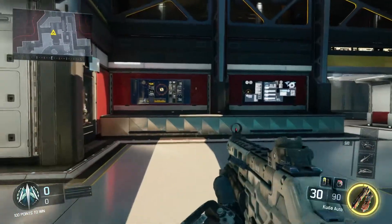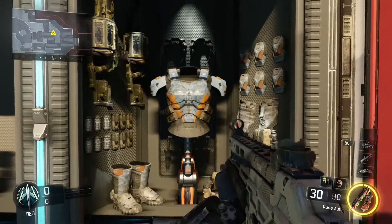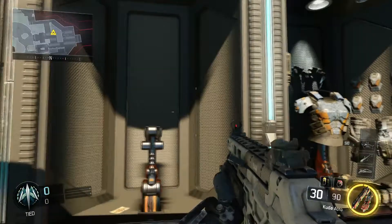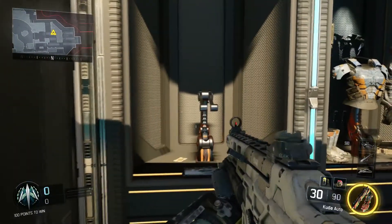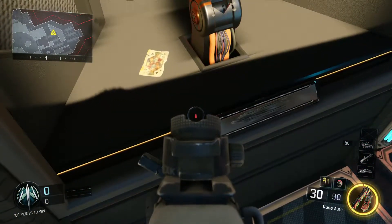Now follow me over to the opposite side where we can find Battery. And now the tenth specialist — there is no one here. The name is scratched out, but here we can see a Jack of Spades card. This is clearly a hint of the next DLC coming with a new specialist.